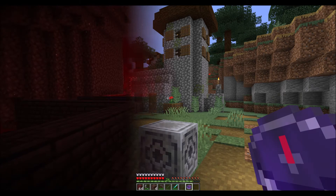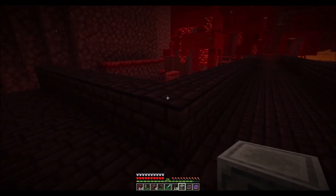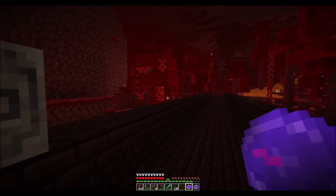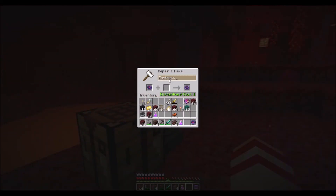If you want to place multiple lodestone blocks throughout your world, then you can do so, but you'll need a different compass for each one. It's probably a good idea to start naming each compass, so you know where each compass is actually pointing you towards. I hope you've found this video helpful or in any way informative. If you have, then do consider subscribing for more Minecraft tutorials like this one, and thanks for watching.